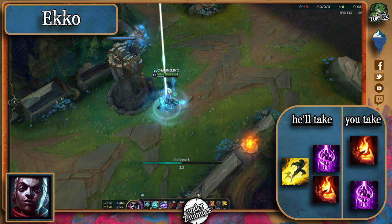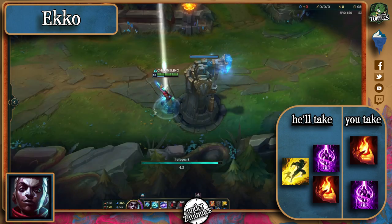As for spells, he'll either take Teleport to play safe or Ignite to help his burst. Either one, you can take the same and use your preferred playstyle.